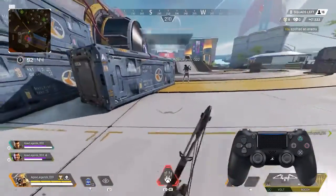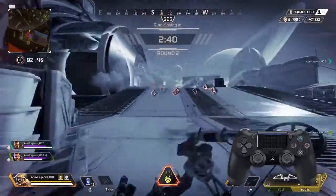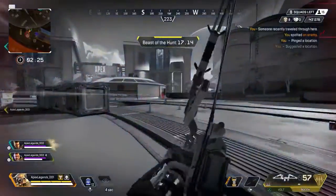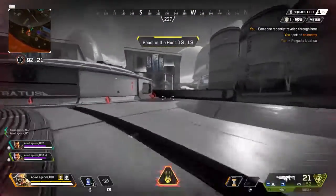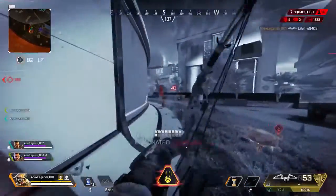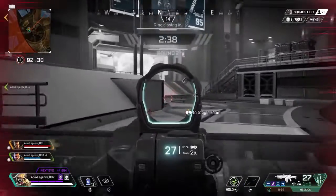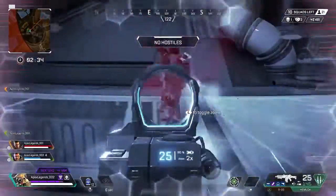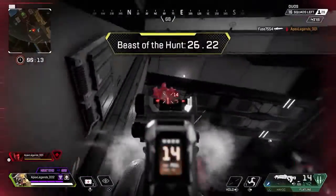Our last tip for Bloodhound is to pair your tactical ability with your ultimate, Beast of the Hunt. With Beast of the Hunt active, you'll be able to see enemies glowing red, although the rest of your squad won't. Fortunately, your tactical scan ability also goes from recharging every 25 seconds to every 8 seconds, meaning you can keep hammering that button so your teammates can see the enemies too. Plus, every enemy you knock down while in Beast of the Hunt mode increases the time the ultimate will last.